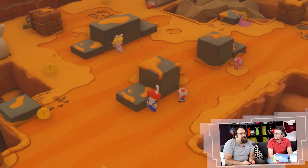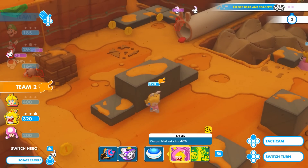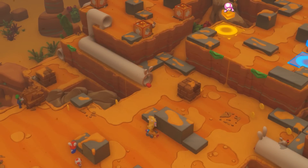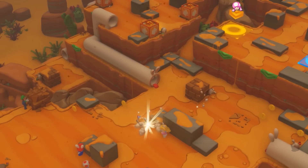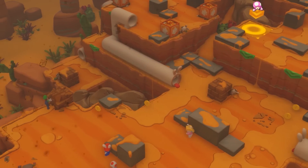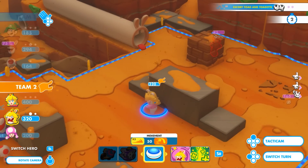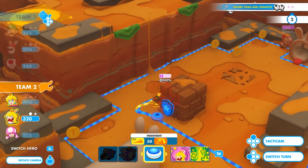Many Ziggys are ready to shoot us with their react. Let's use Rabbit Peach's Sentry to lure them and eliminate the one behind the honey cover. We should clear a path through the honey covers and focus our efforts there. That's one way to do it. I can dash the Ziggy and place Rabbit Peach here.